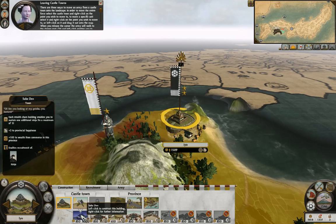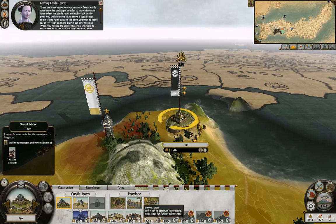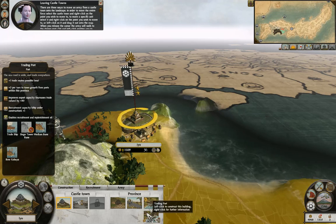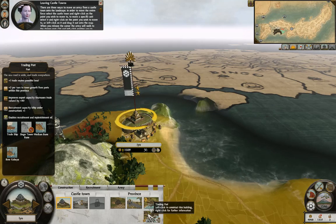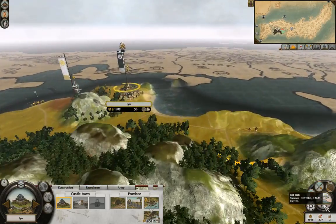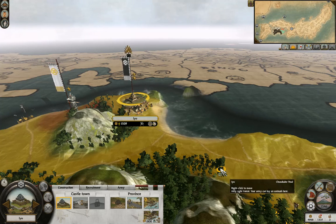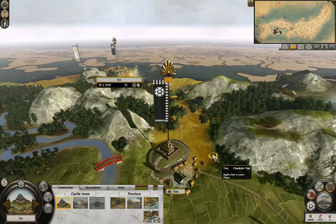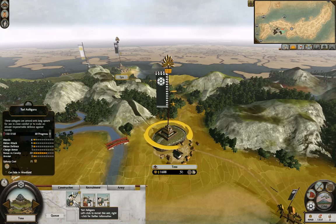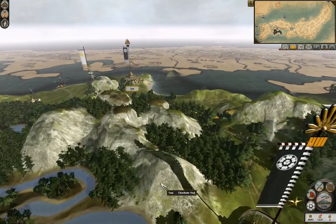There are three ways to move an army from a castle town onto the landscape. To move the entire force, select the castle town and right-click on the point you wish to move to. To move a specific unit, select it and right-click, or left-click and drag it out onto the map. So that's turn five, I think - it's 1546 and it's summer, so we've been at this for about a year. I'm going to create another army.